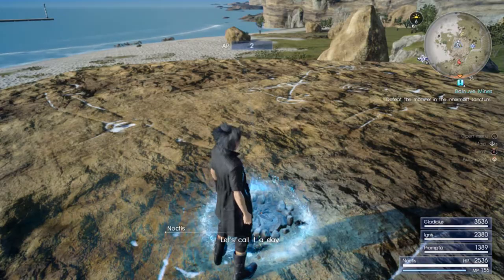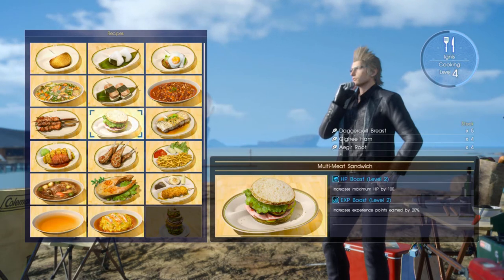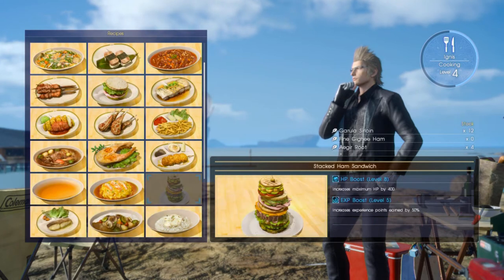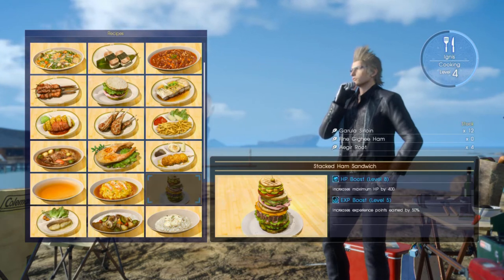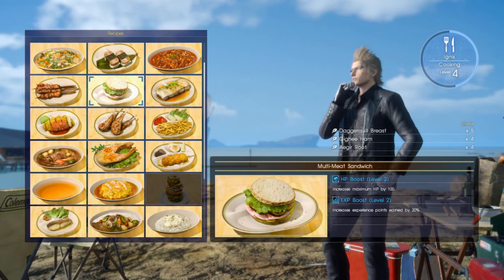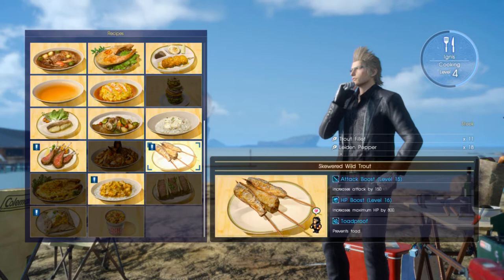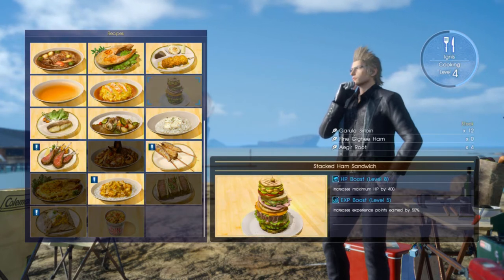Here is another way you can really maximize experience — go to the camp. I have two different recipes currently; there may be more for better ones. The multi-meat sandwich increases your experience points earned by 20%. And down here, the stacked ham sandwich increases your experience points by 50%, so that's the one you really want to do. The ham is kind of the hardest ingredient to get — I think I've only had one — but I haven't really been searching to buy it. The multi-meat is much easier to get all the ingredients for. I should probably go and buy a bunch of ingredients so I can maximize my experience even more.